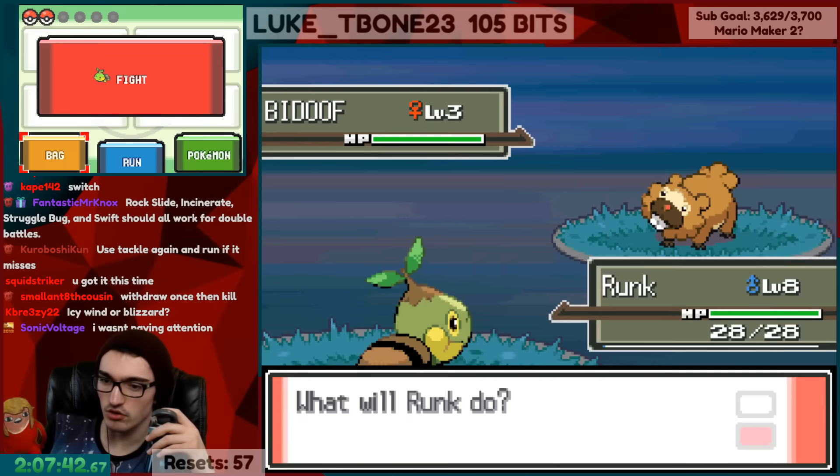I carefully navigated the route and cave to enter Oreburgh City and battle the first gym. My level 25 Grotle should just barely be able to take out Roark with Mega Drains. Just like that, the first gym was done. I made my first save point and was ready to move on to Floaroma Town.